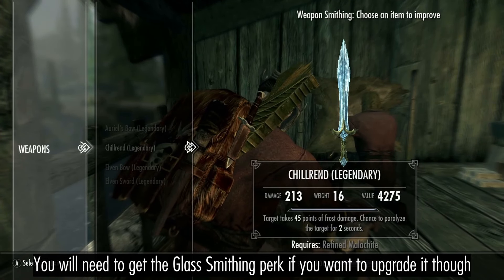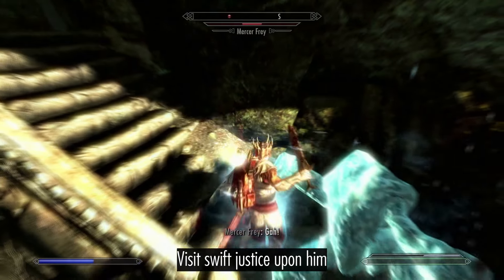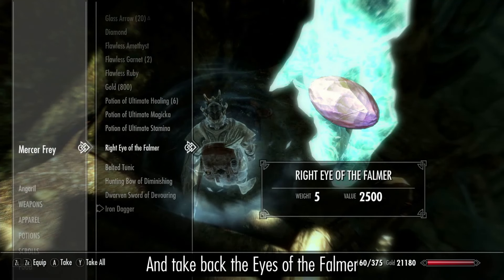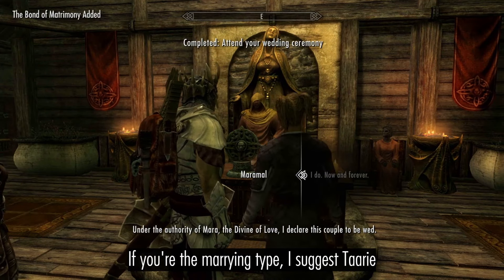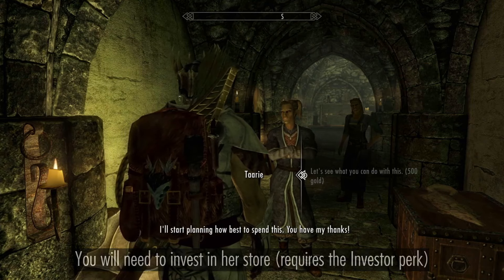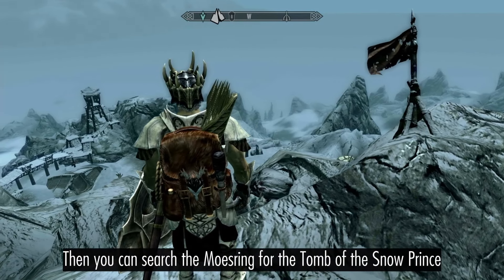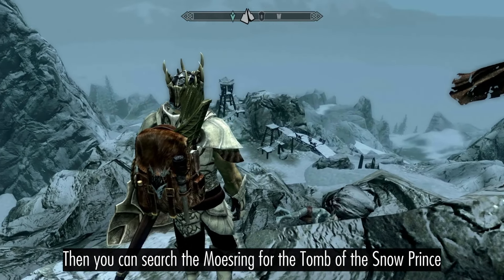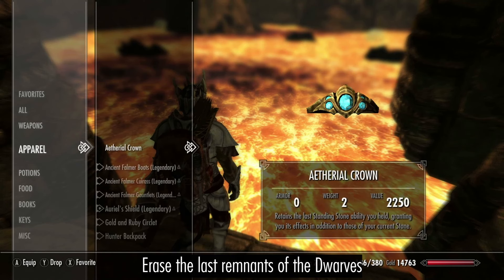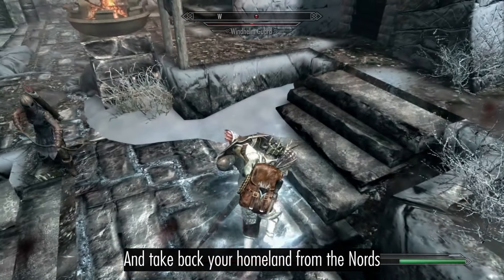You will need to get the Glass Smithing perk if you want to upgrade Chillrend. Then track Mercer to Irkngthand, visit swift justice upon him, and reclaim the Eyes of the Falmer. If you're the marrying type, I suggest Tari. Then search the Mossring for the Tomb of the Snow Prince, finally claim Magnus's Eye from Saarthal, erase the last remnants of the Dwarves, and take back your homeland in your moors.